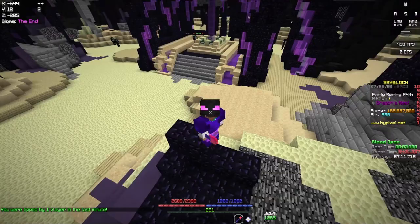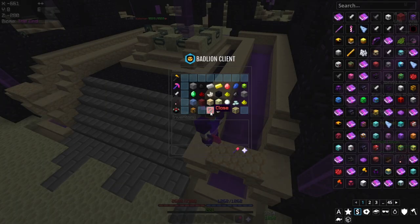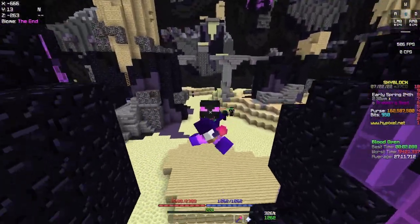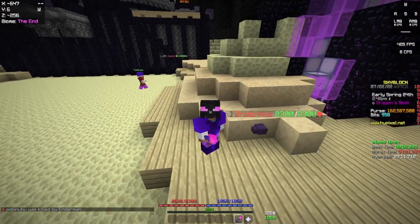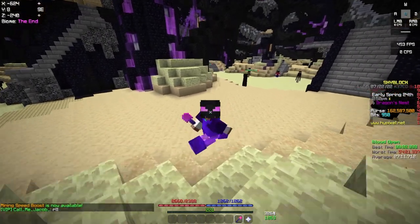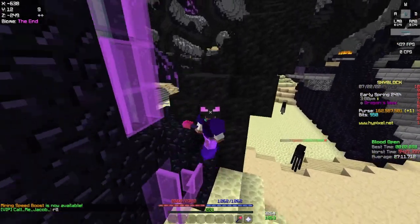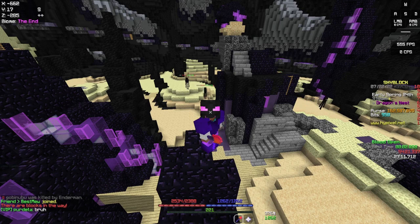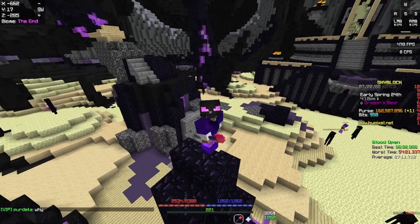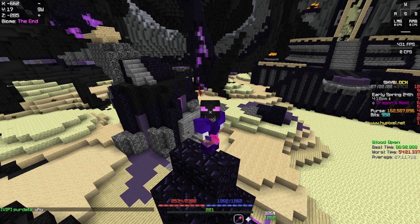Farming summoning eyes is probably one of the oldest methods in the game right now, but it's still pretty good. Although the bazaar prices of summoning eyes are fairly low at the moment - around 700k - it's been like this for over two years. You just run around killing zealots and there's a 1 in 400 chance to get a summoning eye which sells for about 700k. Do this for an hour and depending on your luck, you should make around 4 to 5 million coins an hour. What makes this even better is you can also leech dragons in lobbies and grab crystal fragments from killing the end crystals that spawn, which go for about 100k each or 130k if you carve them into catalysts. Sometimes zealots drop crystal fragments as well, which is a free 100k.